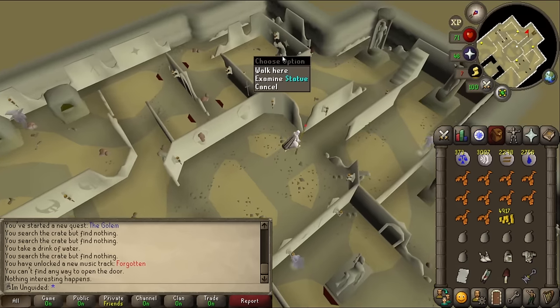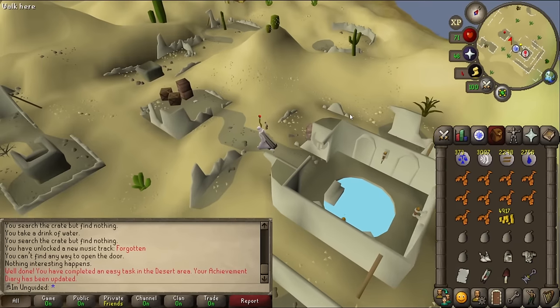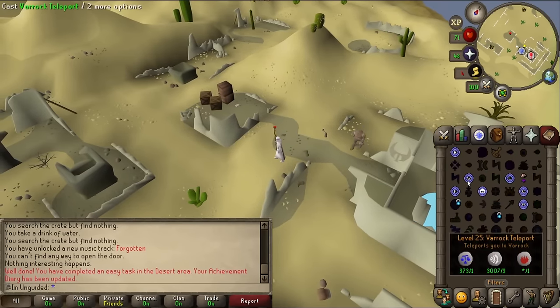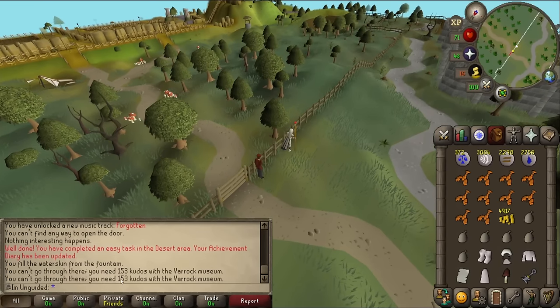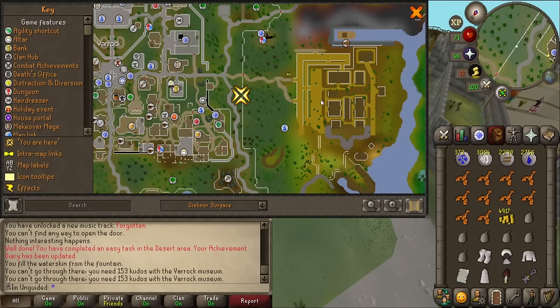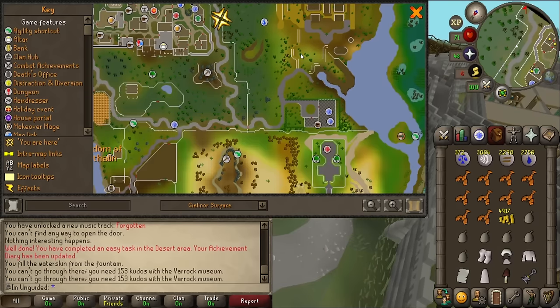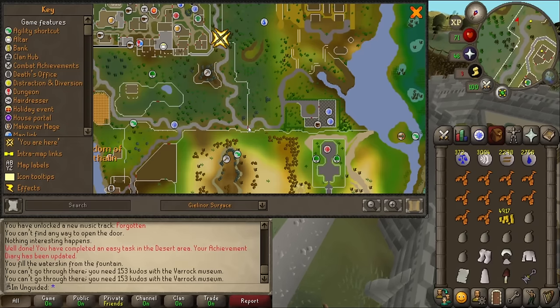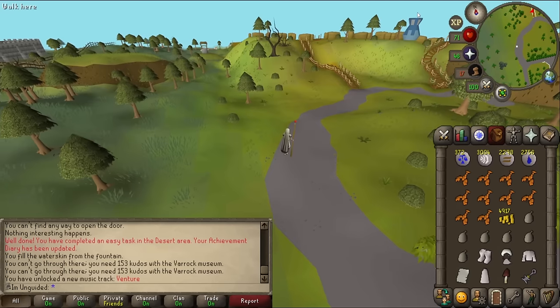There's nothing else down here. I try to go through the gate but I need a certain amount of kudos with the Varrock Museum. I go another way and head up into the dig site. We now need to find Alyssa - not quite sure where she'll be.